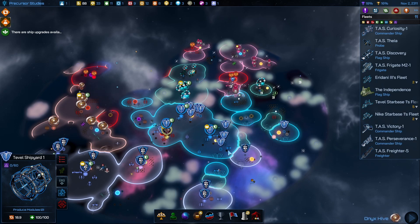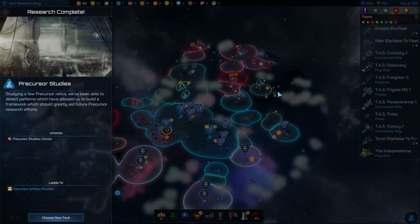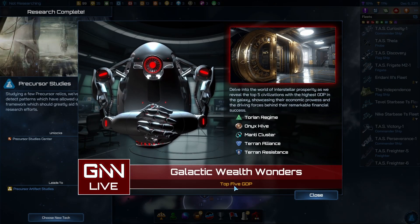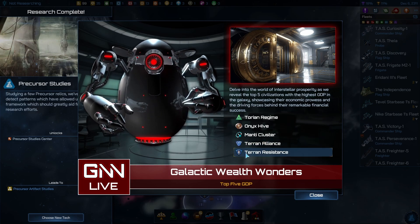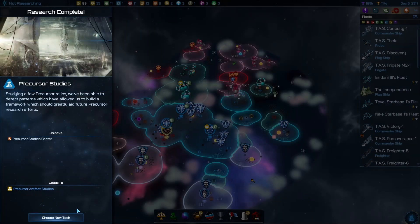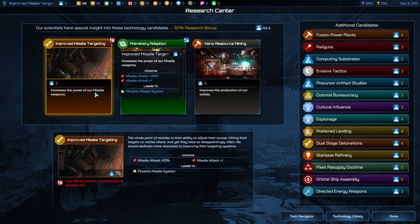They're pushing — Mighty Cluster going all over the place with our mining ships. Top five GDP — we're not too far away from the bottom really are we. The precursor studies — brilliant. Missile attack plus 10% and missile attack plus one.